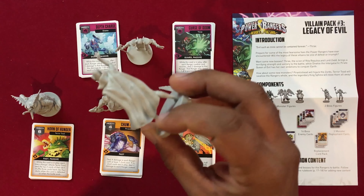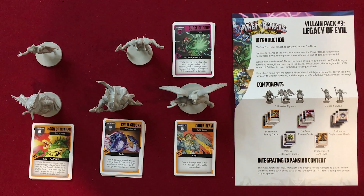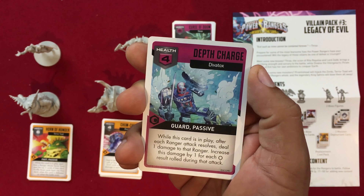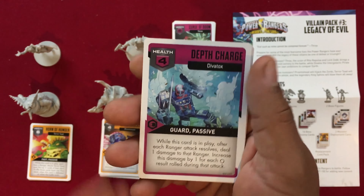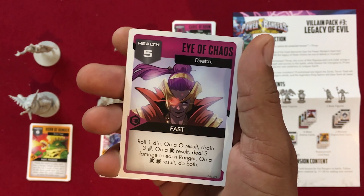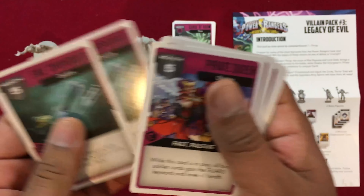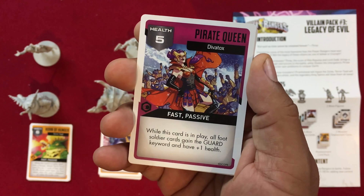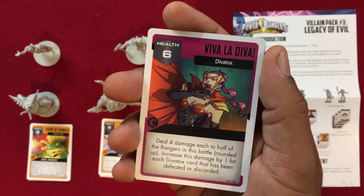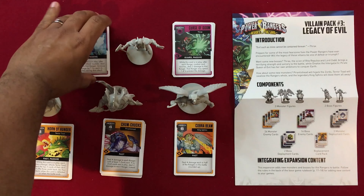Next we'll take a look at Divatox. With their addition to the game, maybe we'll get Turbo — that's like the last team missing from the Zordon era, so it'd be pretty cool. Depth Charge: while this card is in play, after each ranger attack resolves, deal one damage to that ranger, increased by one for each miss they rolled. Havoc: roll a die — on a zero result, drain three energy; on a hit, deal three damage to each ranger; on a double hit, you do both. Really nasty. Fire Torpedoes: two different rangers each must discard the bottom two cards of their deck — that could potentially kill a ranger if you're not careful. Pirate Queen: while this card is in play, all foot soldiers gain the guard keyword and have plus one health. Viva La Diva: deal four damage each to half of the rangers in this battle, rounded up, increased by one for each Divatox card that has been defeated or discarded — so it'll get nastier the better you do against her.